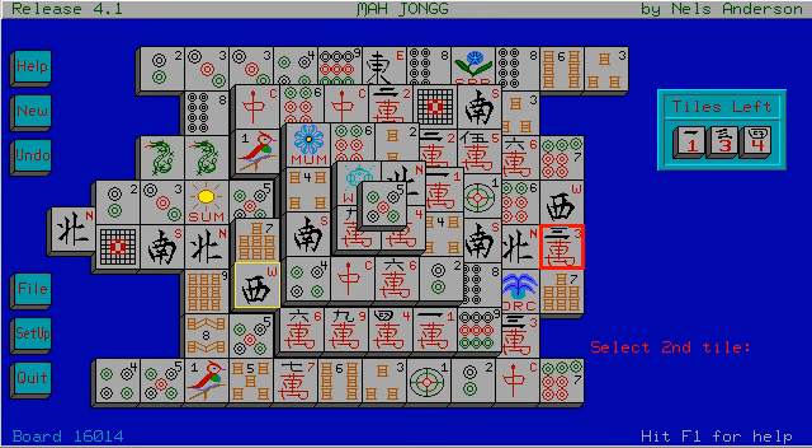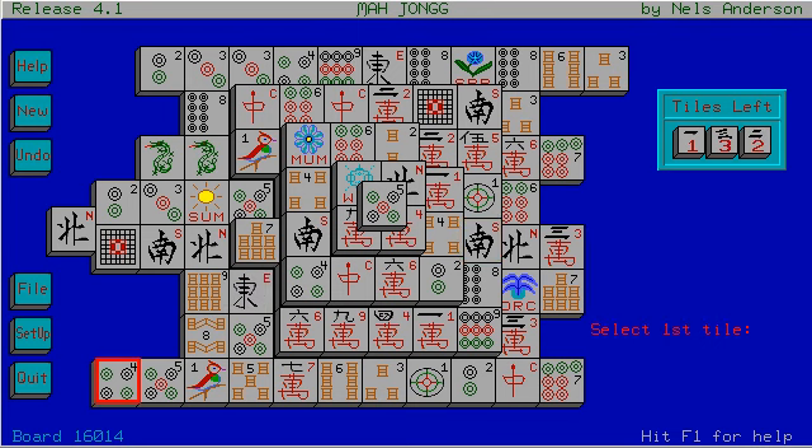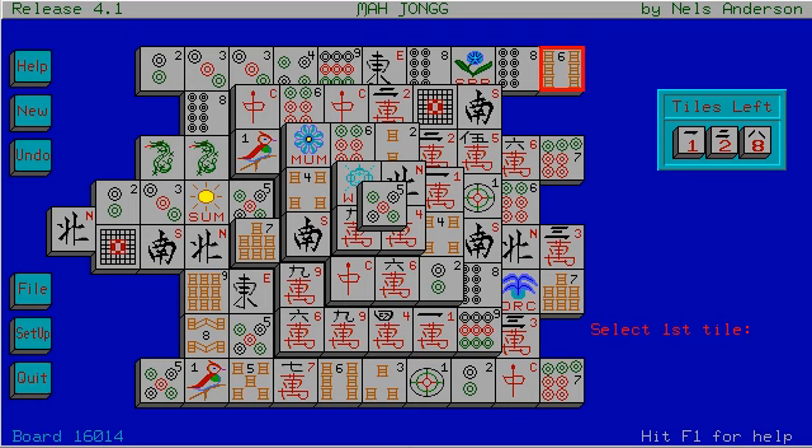West goes with West. Four goes... these are dots, I believe — the dot suit. I don't know what dots are supposed to be. It probably means something in Mahjong, but in this game it does not necessarily have anything to do with anything. I really need that five dot.